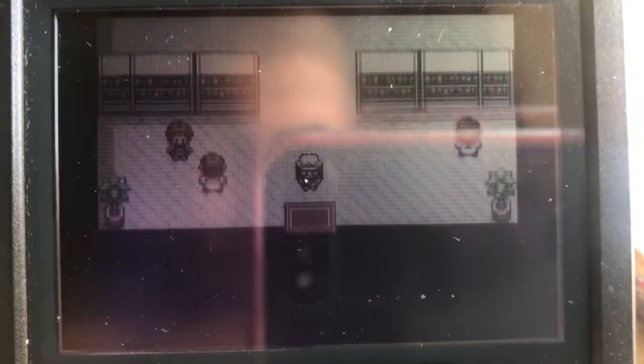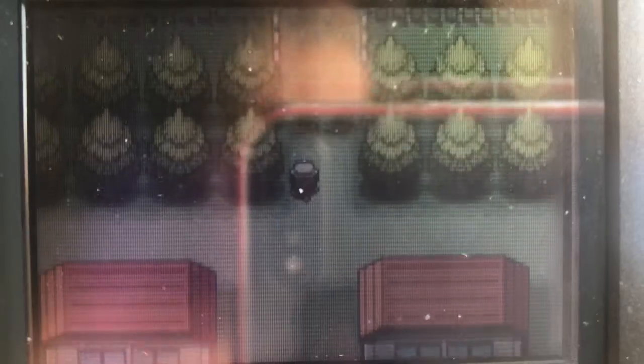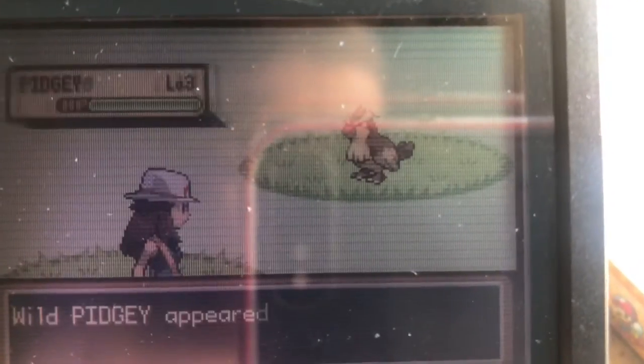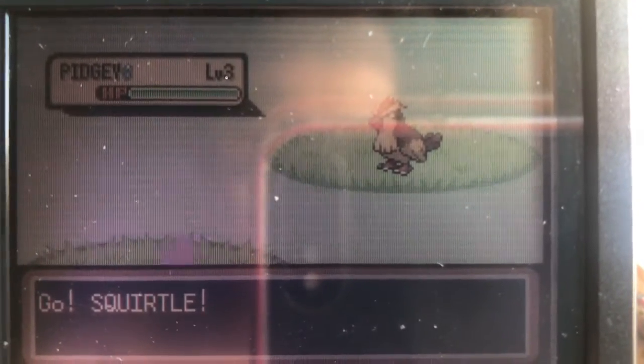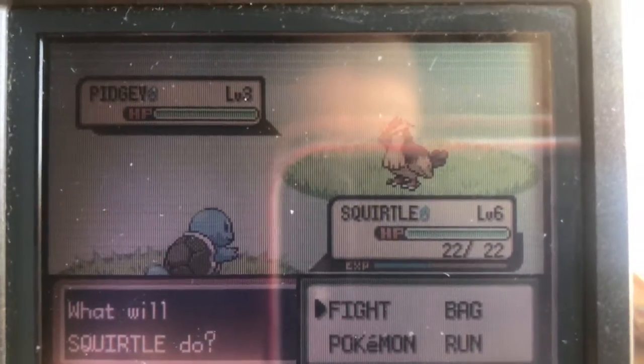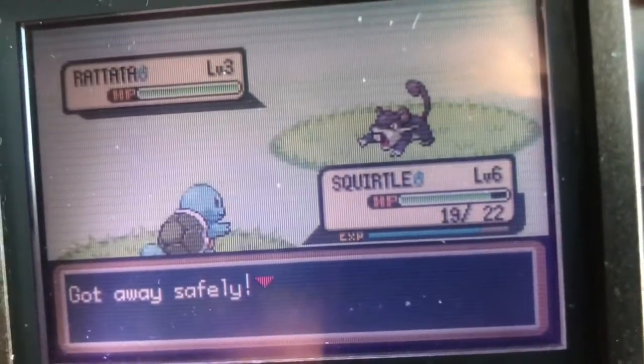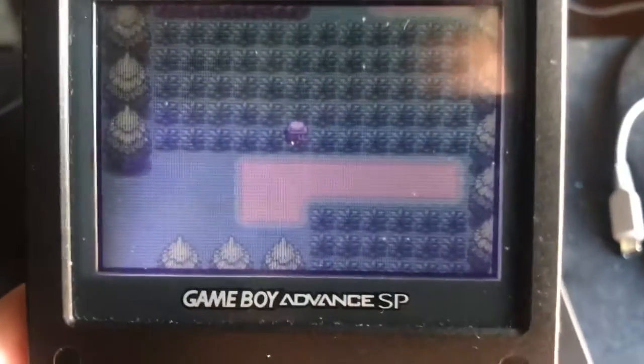Let's go check this thing out in battle real quick — watch us find a shiny and then it just dies. Normal Pidgey. Shiny Squirtle! Thanks for watching, good luck on all your hunts, and I'll see you guys in the next video. Oh yeah, I almost forgot — before I finished editing the video, I forgot to show you guys: no cheating device, just my charger, and that was really it.